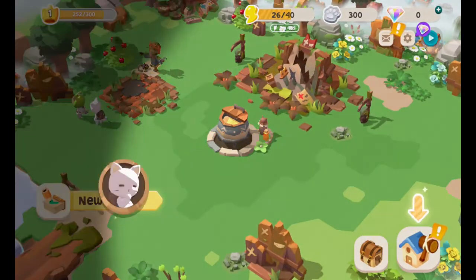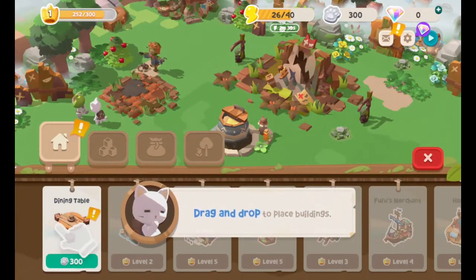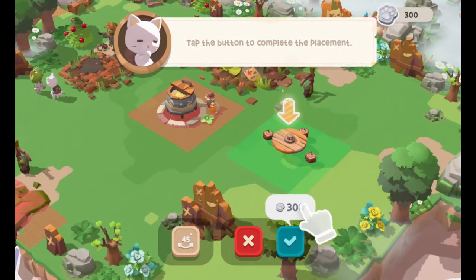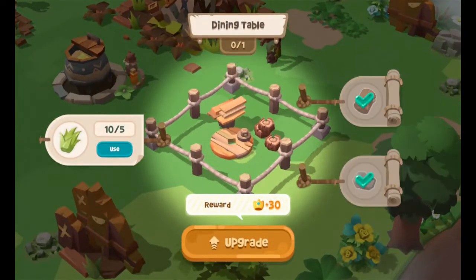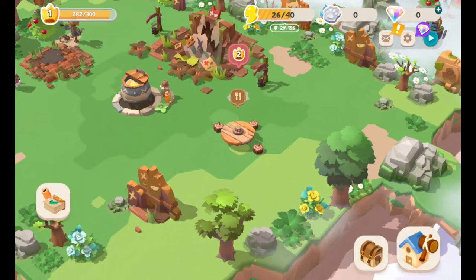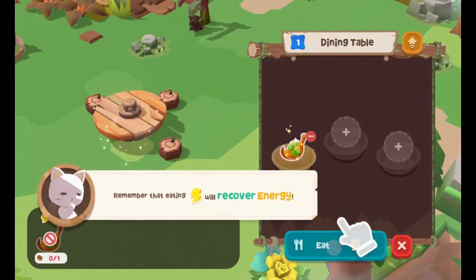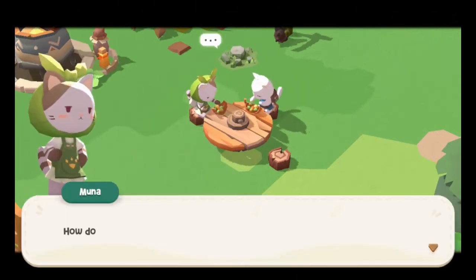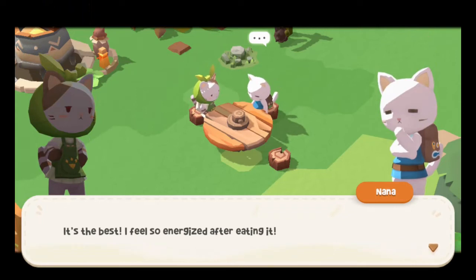Building bag — I guess I'm building stuff now. Drag and drop to place buildings in an area of my choosing. Build it right there — use that, use that, and use that. At least I got the supplies for it. Drag and drop the food onto the table so that we may eat it. How does it taste? Tastes like peas. It's the best — I feel so energized after eating it. Funny how food works.